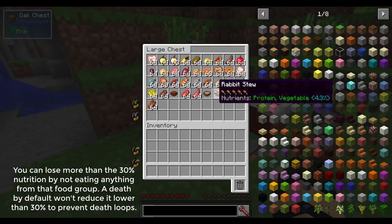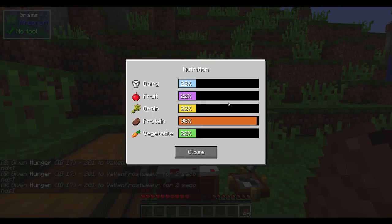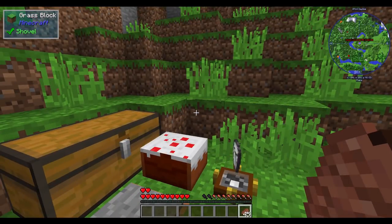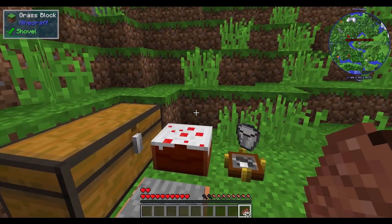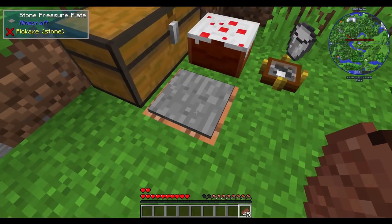You can continue eating all sorts of stuff. Look at this rabbit stew — 4.3%, that's really good. There is a very slight decay value depending on the number of hunger ticks. But more or less, as long as you keep eating foods that are somewhat balanced and rotate through, you should be able to stay above the decay very easily. It's not a very high decay value. I was just eating nonstop steaks and getting a large hunger debuff from my little setup here.